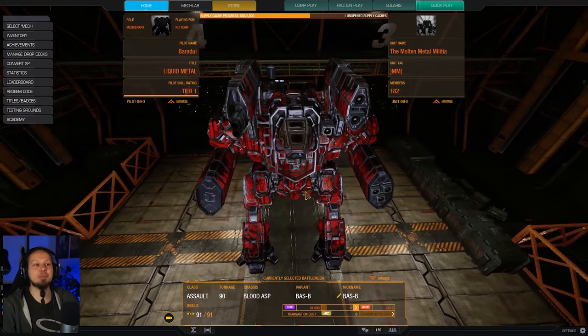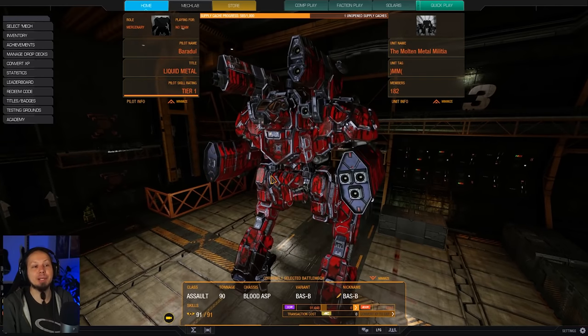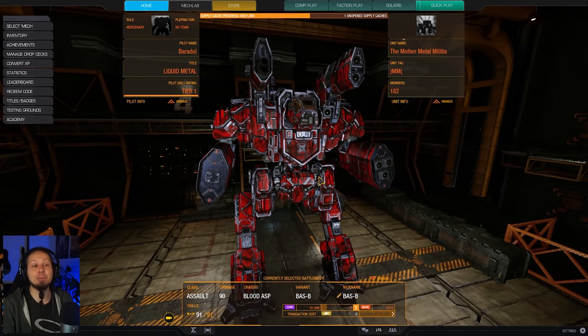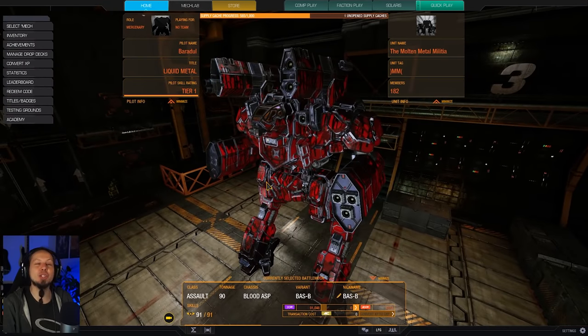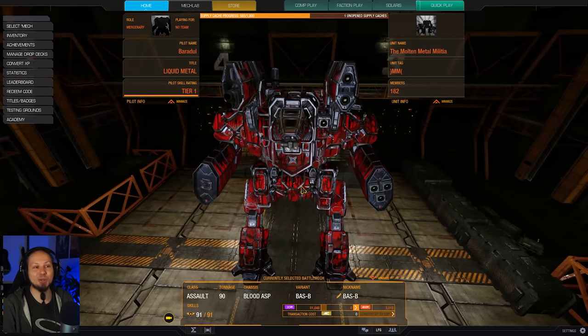Today, guys, we are playing the Blood Asp, because I wanted to play something with an Ultra Auto Cannon 20 and Medium Pulse Lasers. I wanted to play a Clan Brawler, and this one here is a beauty. It can pump out so much damage in such quick succession that it's just absolutely insane.